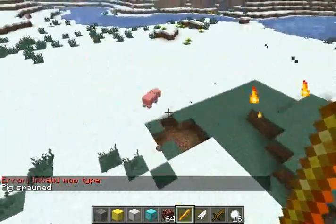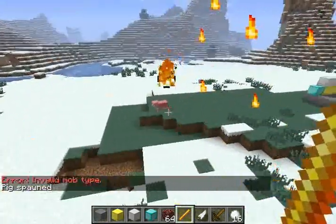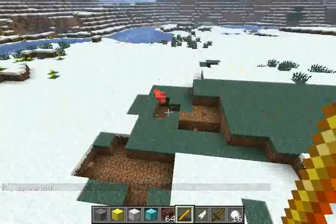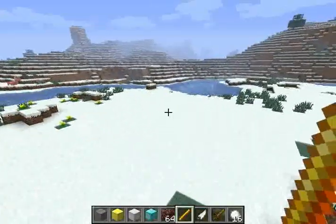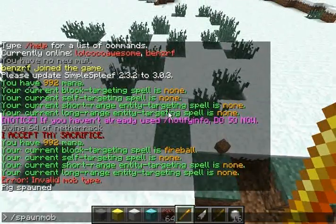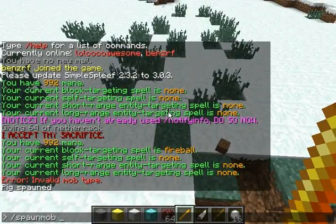Just right now, I'm going to cast it. If I were in survival mode, this would cost mana, but... and the pig's dead. As you can see, that is the reason why it is not one of the ones that requires a blaze rod.